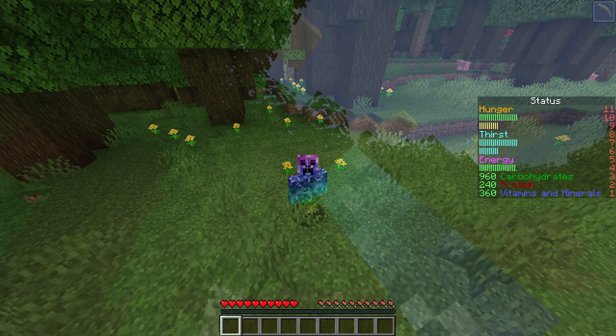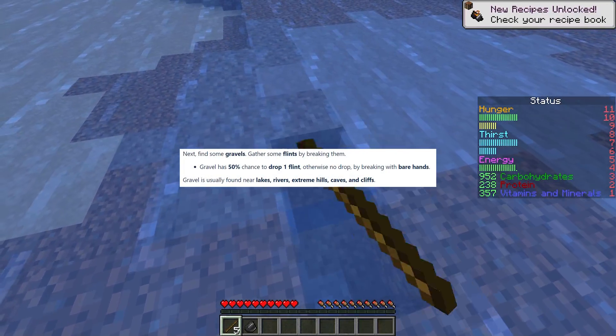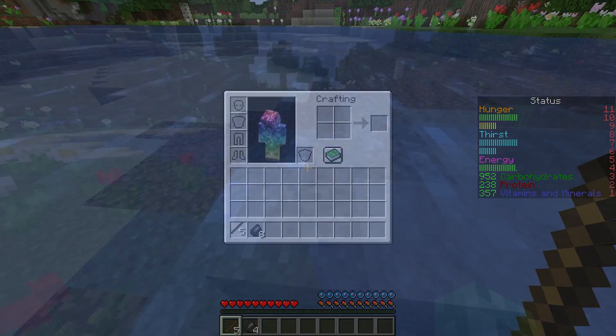Now for actually surviving. First, you'll need to break leaves for sticks, or craft them with saplings. Collect flint from gravel, which you can find in lakes, rivers, extreme hills, caves, or cliffs. Or, of course, you can craft it with cobble and sand.